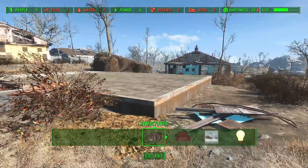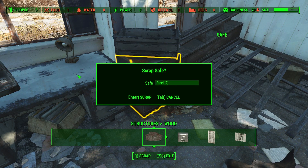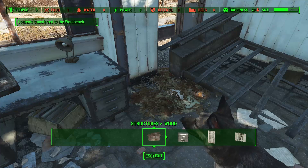If you spot a safe while cleaning out scrap from your settlement, don't worry about trying to break in. Just scrap it, and the contents will go right to your workbench! Ocean's Eleven, bitch!